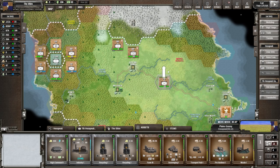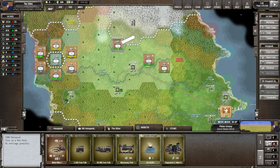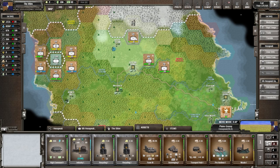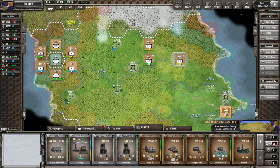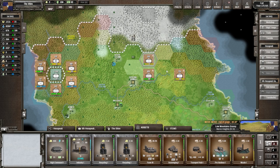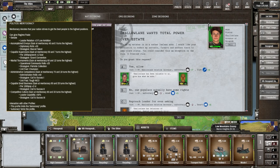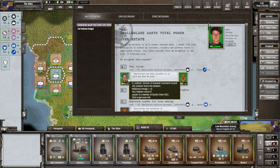Let's take this unit and move up to Merrick Heights. This one is on open terrain — plains, grass. We'll go down there and cut in behind them. He's sitting here, so for him to go around shouldn't be easy. We'll leave them there and should still have decent supply. What's going on at home? Shadow Lane wants total power over the estate — one of my estates is in a lawless area and he'd like permission to reduce servants, farmers, and workers there to semi-slave status — a frontier rule exception.